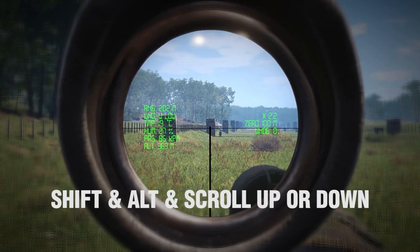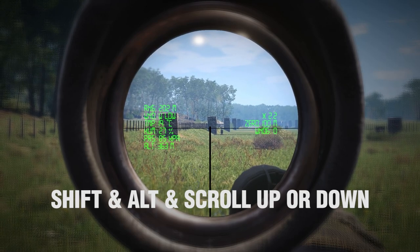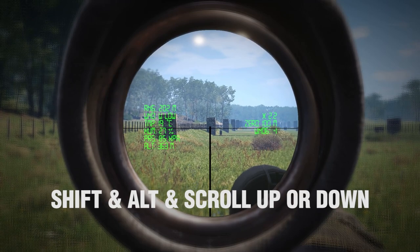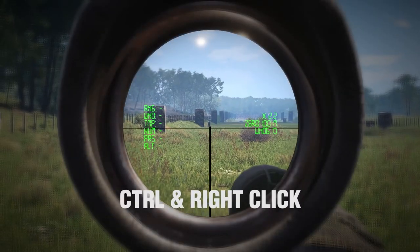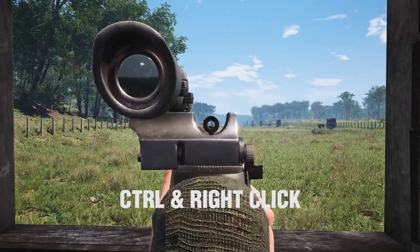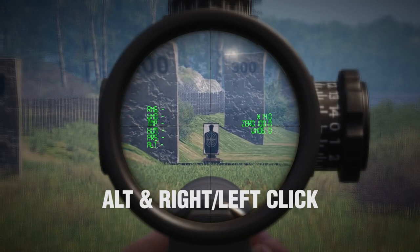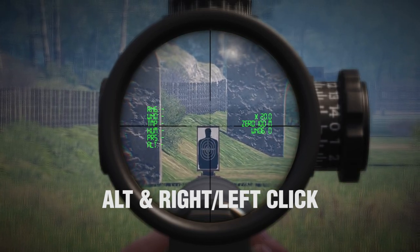Hold shift and alt, then mouse scroll up or down to adjust the windage on your scope. Hold control and right mouse click when aiming down sights to switch between your scope and iron sights. Hold alt and left or right click to switch between zoom levels.